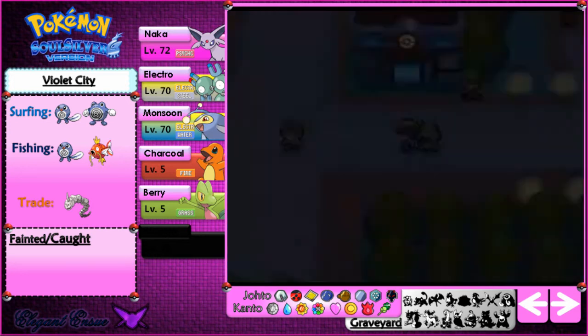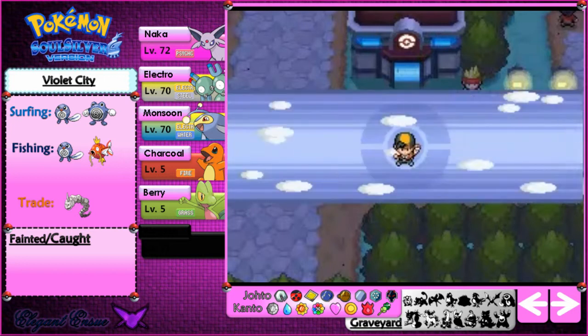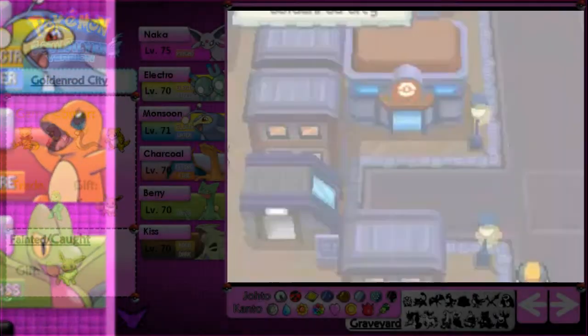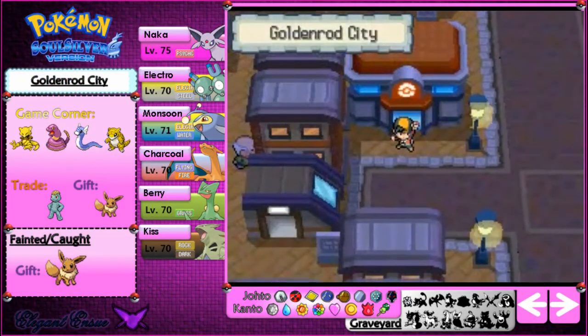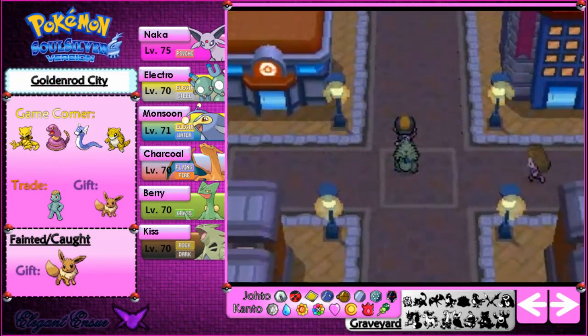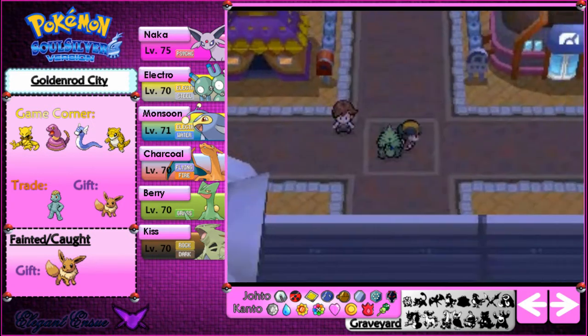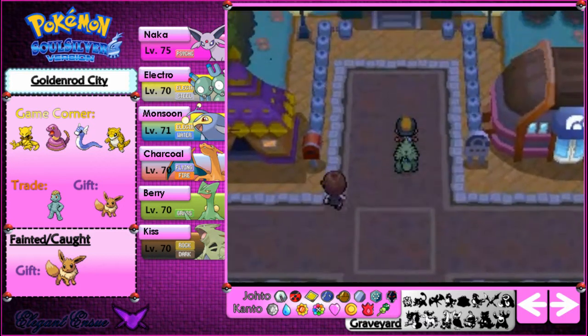I'm actually going to go to Goldenrod City because you can buy mulch there — it's basically the stuff you put in the berry pots to speed up the growth of the berries. And then I'll be able to get enough Oran Berries to get the seal case.